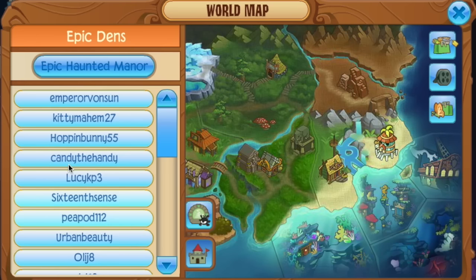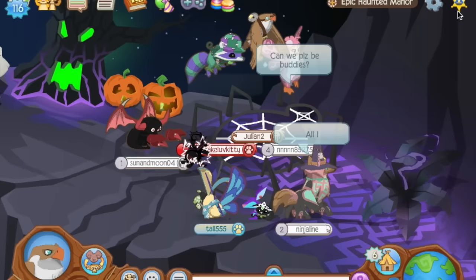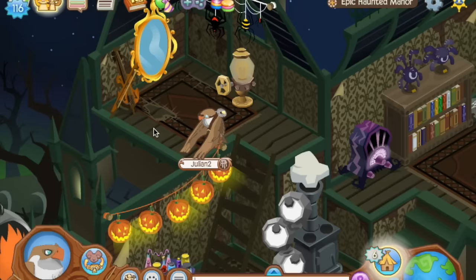Every season, Animal Jam releases a new epic den that they've made themselves. Sometimes they throw in some secret unreleased items, and as far as I know, they've done that with the Epic Haunted Manor. This trampoline spiderweb thing is unlike anything I've ever seen before — my buddies didn't recognize it, and I couldn't find anything like it on the Animal Jam wiki. So I believe this has never been released in stores. This is just a little reminder that you should always go and check out AJHQ's dens, because they often have things that don't actually exist in the game yet that they're teasing you with inside their dens.